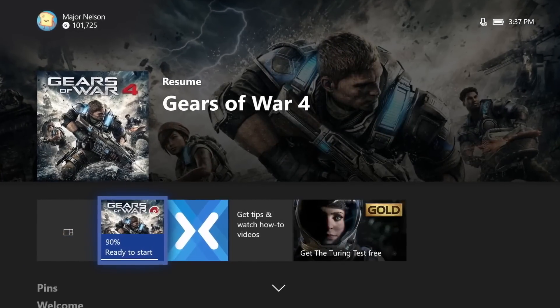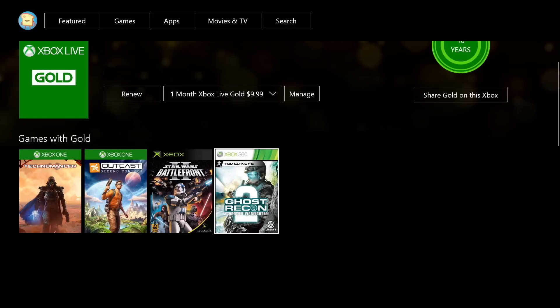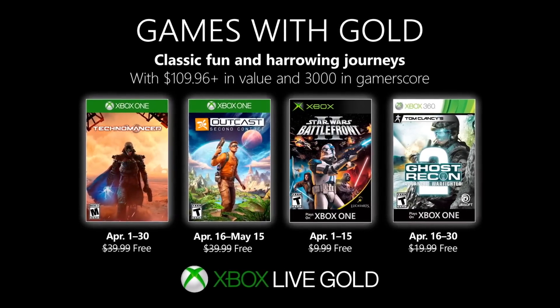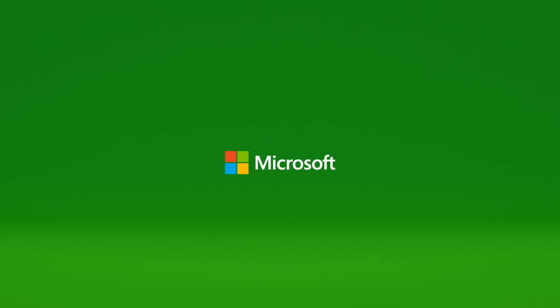To redeem the titles, simply click on the Gold area on your Xbox One, your Xbox 360, or on the web at xbox.com/gameswithgold. Your new games will automatically appear in the ready-to-install section of your Xbox One. With Xbox Live Gold, you are part of the world's premier gaming community.